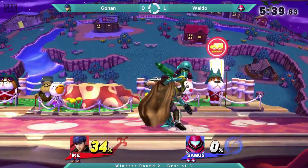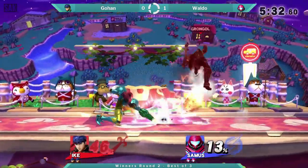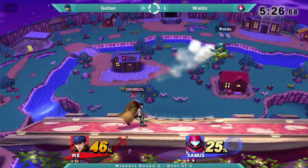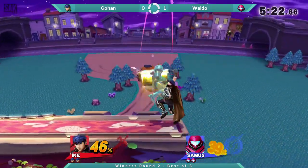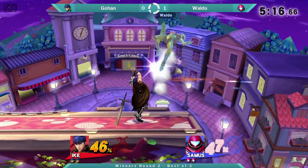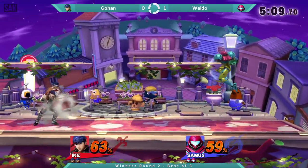More air spacing. Single hit up tilt right there, just to keep Gohan at bay. I like those jabs right there from Gohan. Nice up tilt off the whiff grab. Waldo's being incredibly safe right here — landing bombs down to try and protect his falling self.